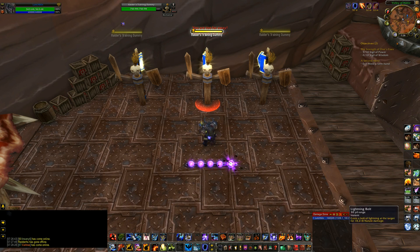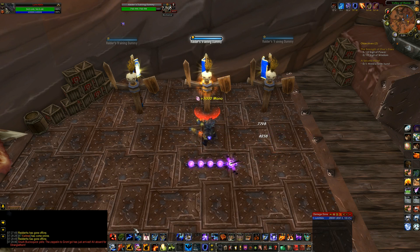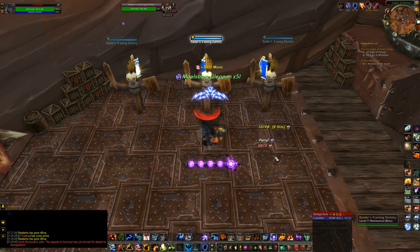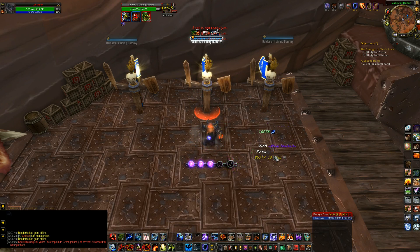Next on the priority list is Lightning Bolt. However, you're only going to use Lightning Bolt when you have 5 stacks of Maelstrom Weapon. You gain a Maelstrom Weapon charge every time you attack your target, which reduces the cast time and mana cost of any Nature ability by 20% per stack. At 5 stacks, it's essentially free and instant cast. You gain Maelstrom Weapon quite frequently through your abilities and melee swings.